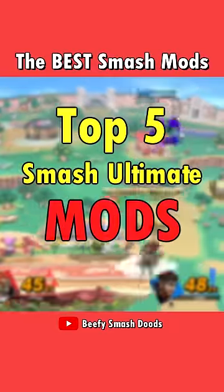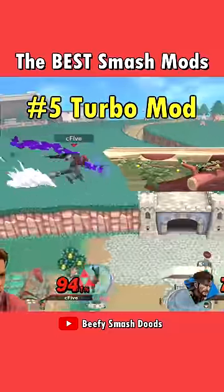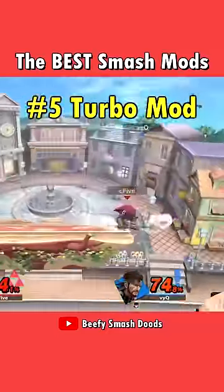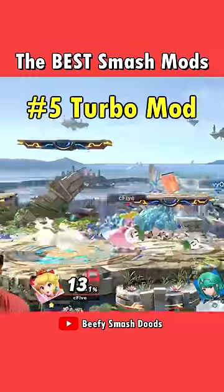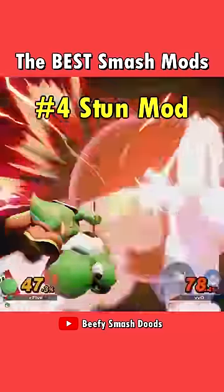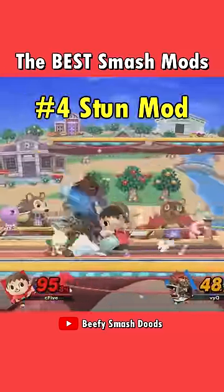Here are 5 mods of Smash Ultimate you have to see. Turbo mod is a classic and always one of the most fun mods out there. Simply playing without any lag on any attacks is so cool. In this mod, every single hit stuns your opponent, which can be infuriating, but also really hype.